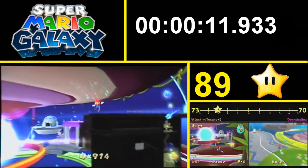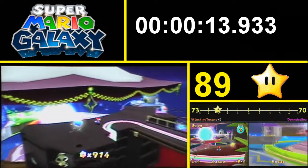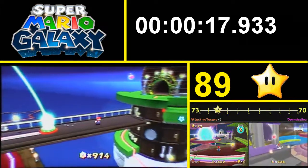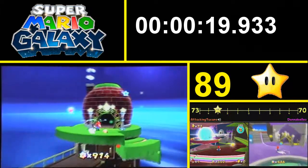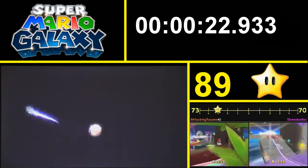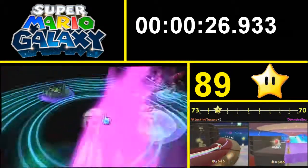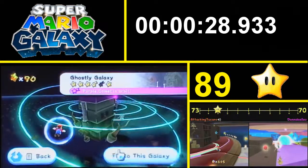In the last part, we did some stuff and things. We knocked off one of the Purple Coin missions — we knocked off two of them. We knocked off Toy Times as well as Beach Bar. And now we're going to go to the kitchen, because there was apparently a Purple Coin mission here, and I would like to knock off the Purple Coin mission because I would like the comet for Ghostly Galaxy.